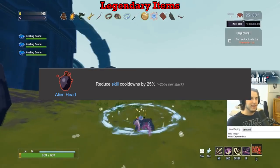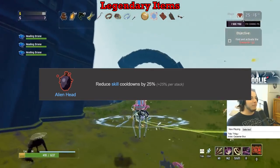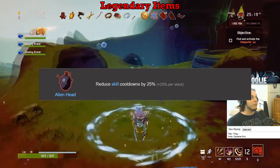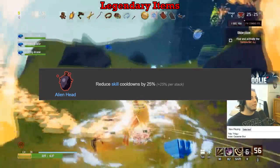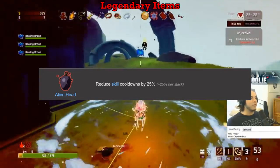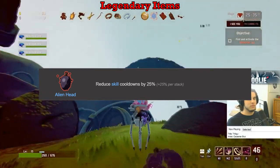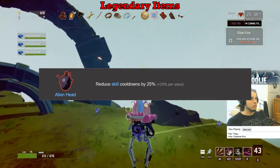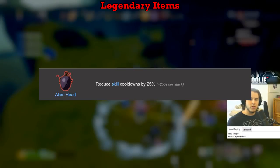The Alien Head gets an S on Rex and Artificer, and an A on everybody else. For everyone but Rex and Artificer, your abilities are useful but aren't your primary sources of damage — items dictate your run's strength more than your character, so the cooldown reduction only affecting skills isn't insanely broken, just useful. However, for the Artificer and Rex, your abilities absolutely define your run. Just one Alien Head puts Rex's R, his primary source of healing, at permanent uptime. An S on Rex and Artificer, and A on everybody else.